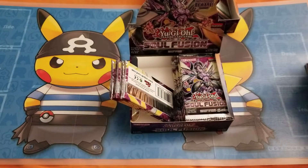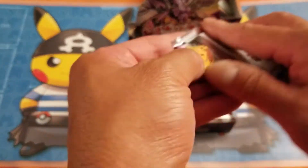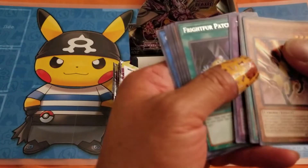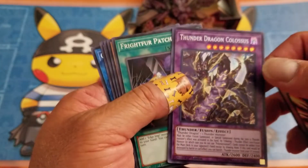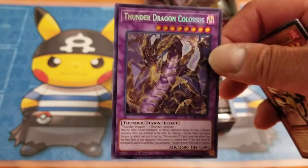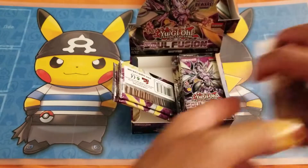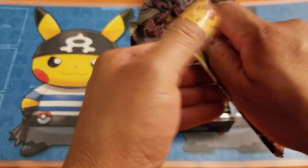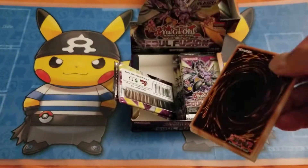That's a super. Super. Oh there you go — oh sweet, that's the card you want to pull: Thunder Dragon Colossus! Awesome secret! All right, so I got one secret, one ultra — there should be one more ultra.